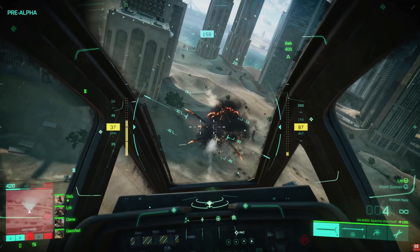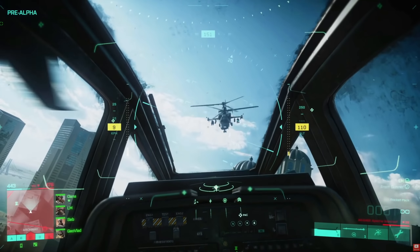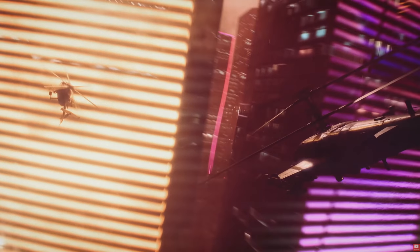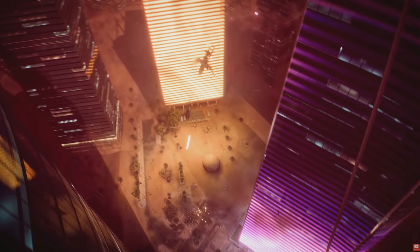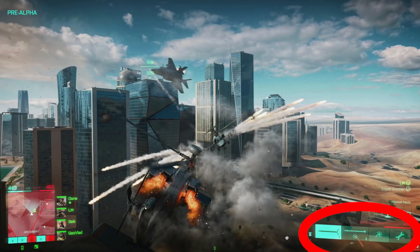The first vehicle we're going to cover is the AH-64GX Apache Warchief — a futuristic Apache. As you see here, it has rockets, heat-seeking missiles, flares, and a self-repair kit. If this is anything like Battlefield 4, you should be able to change a variety of weapons across primary, secondary, self-defense, and perks. The ability to customize vehicle loadouts is crucial and vastly changed the dynamic of air-to-air and air-to-ground combat in Battlefield 4. You really have to nitpick your vehicle based on how your teammates and enemies are playing.